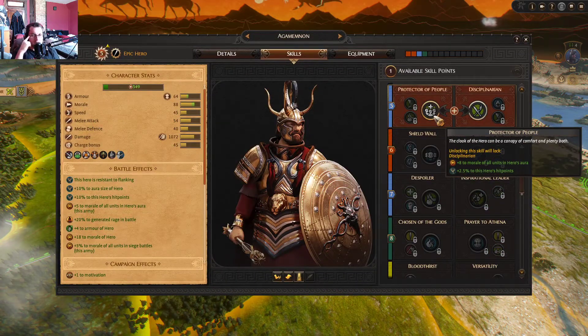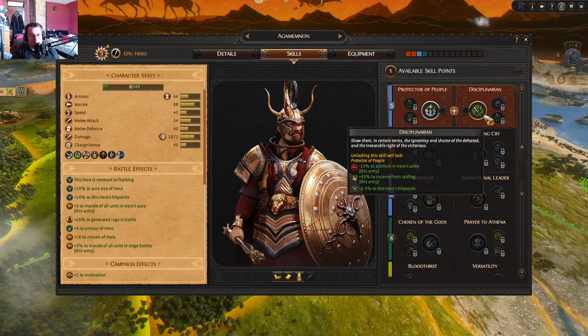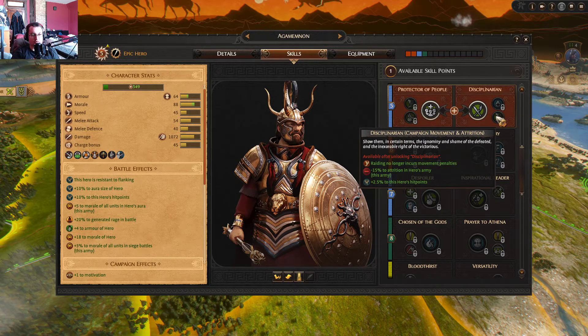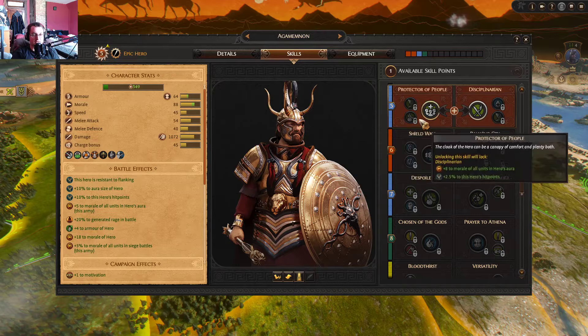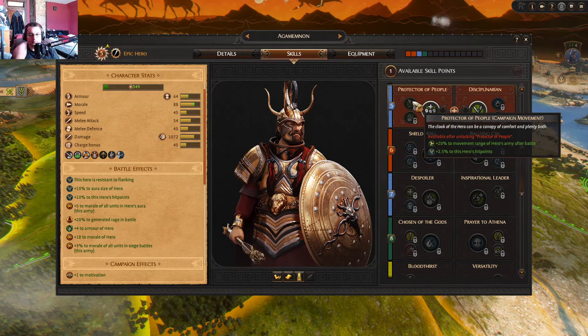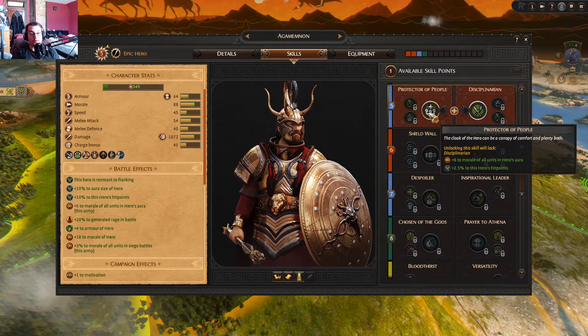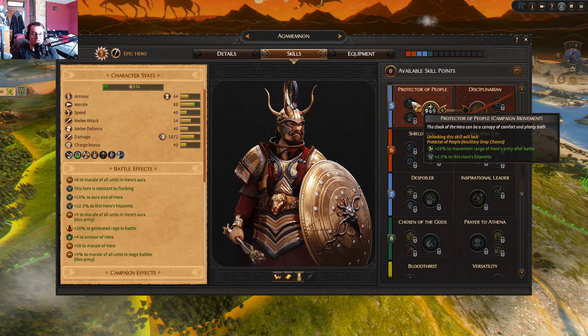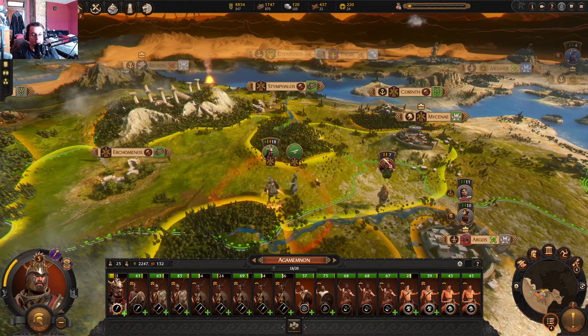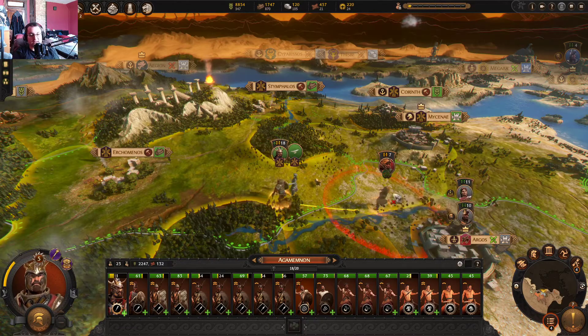Let's see here: 8 morale to all units and heroes in aura, minus 15% attrition, more income from raiding, raiding no longer incurs movement penalties, increases the success chance of stealing spoils from the fallen following a victory, 20% increase to movement range of hero's army after battle. I like that one. We'll do the plus 8 morale and then the 20% more movement range after battle.